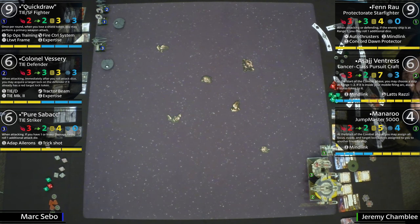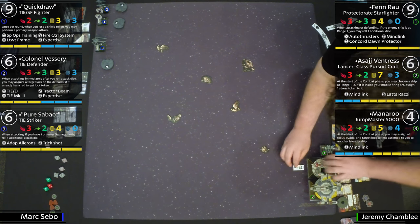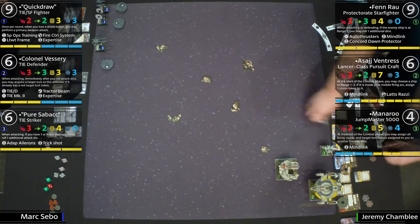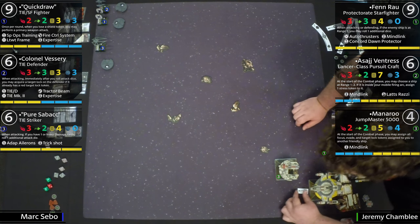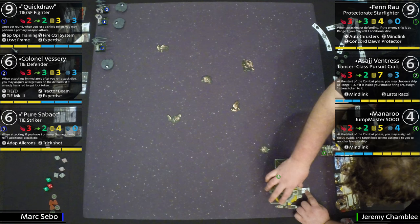Quick Draw also has Fire Control System — after it shoots, it gets a target lock on the ship it shot. It also has the new Lightweight Frame from Wave 10, which is an incredible card. Basically you get an extra agility die so long as your opponent is rolling more attack dice than you have agility. So anything with three dice or more attacking Quick Draw gives it three agility. And you can only equip it if you have two agility or less — a nice little balance there.